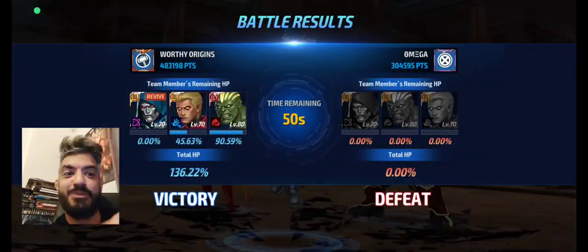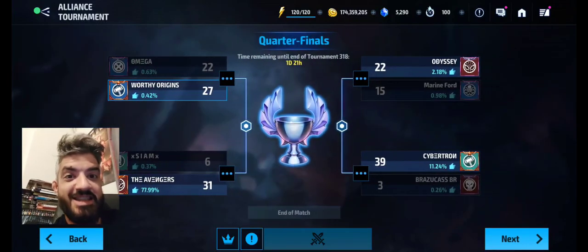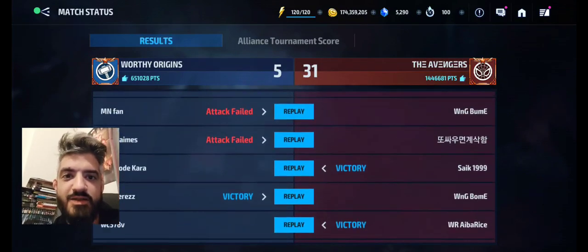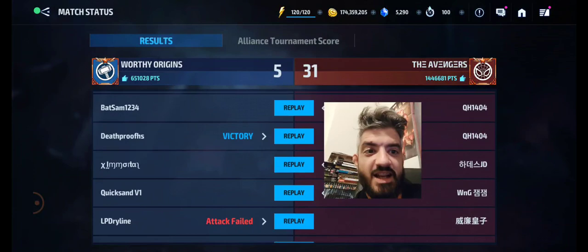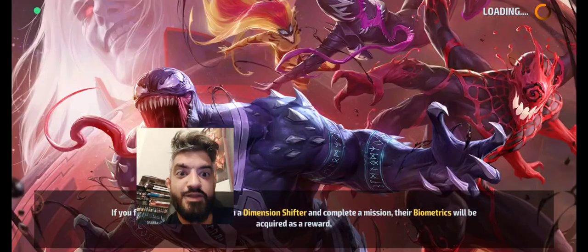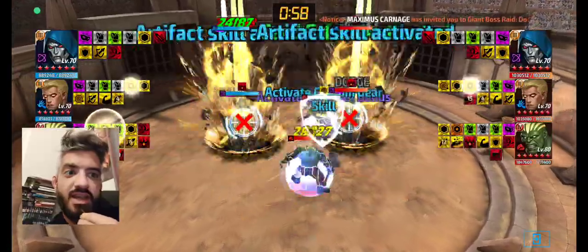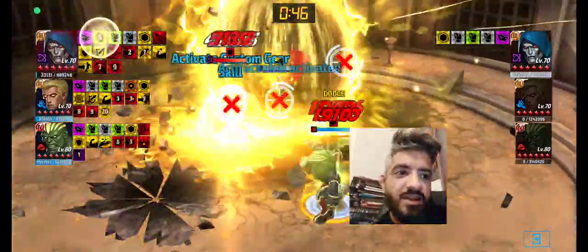Tier 3 Hulk smashed again. There were team-ups with just the Avengers so it wasn't the easiest thing to choose every time. Against Omega — now against Avengers — I still didn't lose. I won against Marvel and against QH1404. This was in the final eight and I didn't have the option to go for a smaller team-up, so I had to kill a Tier 4 fan Hulk and I did it.